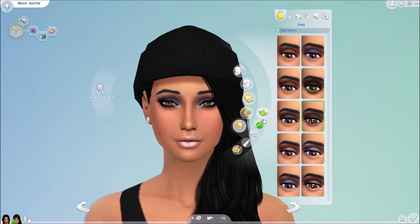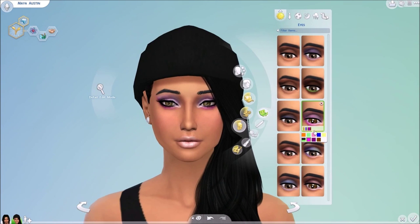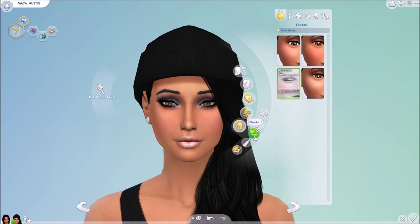Moving into eyeshadow — I found this on Tumblr and it's really nice. It has your natural colors and then some yellows and a variety of other colors that go nicely with different outfit color styles. This is called the Morbilize Eyeshadow by Simlife.